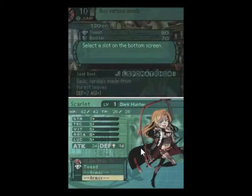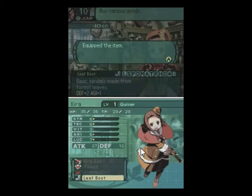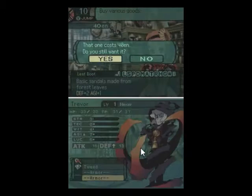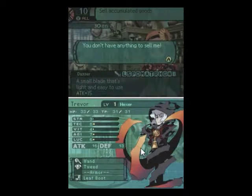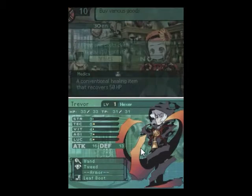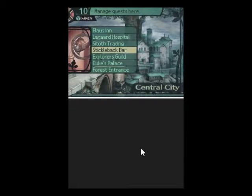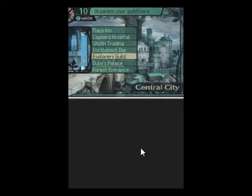You can have a leaf boot, and you can have a leaf boot. Leaf boots are useful. We'll sell those daggers off that I don't need anymore. They've also consolidated the apothecary and the shop into one entity, which makes it incredibly more convenient. We'll buy a medica just so I can have a healing item. The bar is where we get quests, the inn is the inn, the hospital is where we revive people, the Explorer's Guild is where we were, and the Duke's Palace is where we need to go.